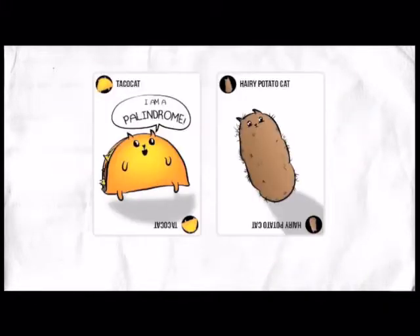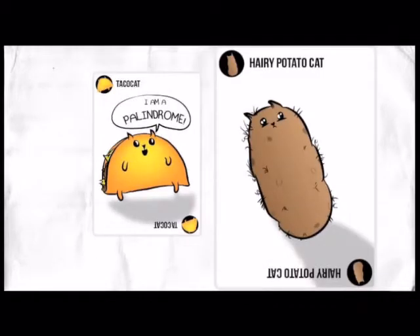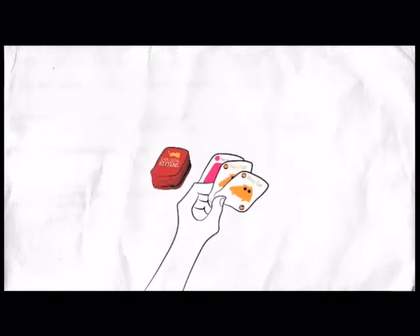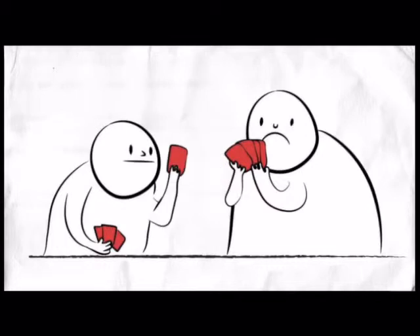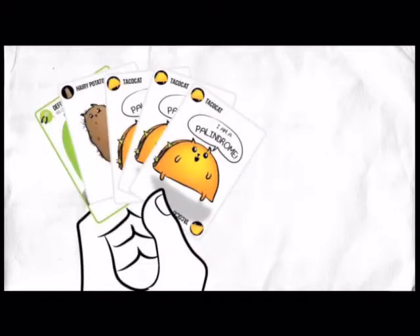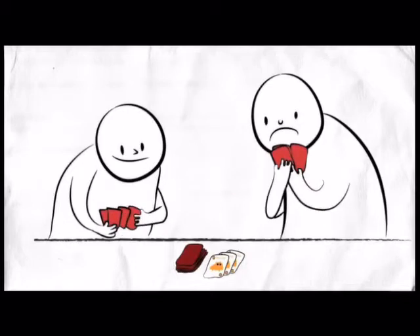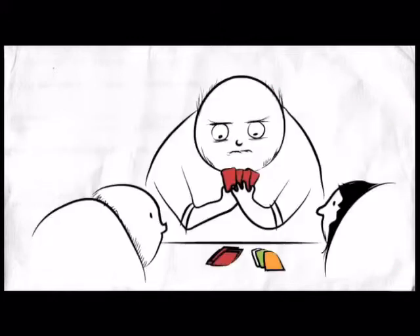Some cards don't have any instructions on them — cards such as Taco Cat and Hairy Potato Cat. What you want to do with these cards is try to get two or three of a kind. If you have two of a kind, you can play them as an action and pick another player to steal from. That player holds up their hand and you take a card at random, which would hopefully be something useful like a Diffuse card. If you manage to get three of a kind, you instead get to name a card and the player of your choice must give it to you. If they don't have that card, you're out of luck, so be sure to keep an eye on who still has Diffuse cards so you steal from the right person.